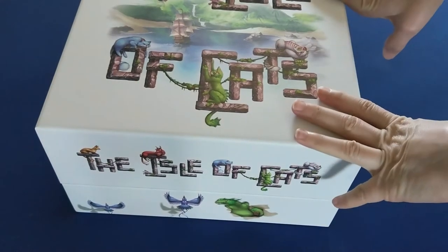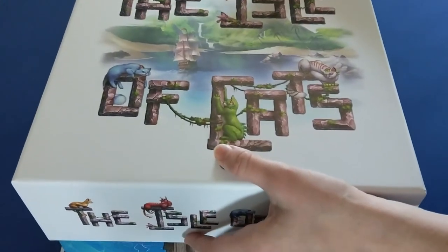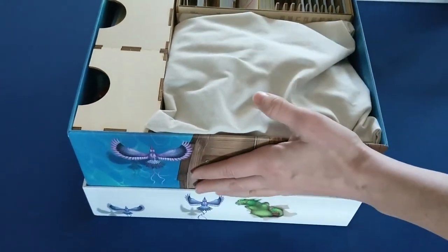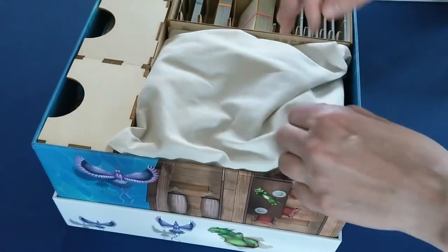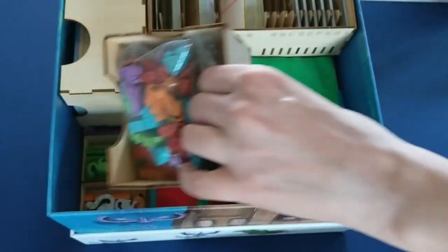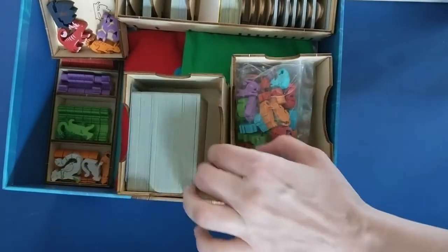I now have everything put together and loaded into my big box for the Isle of Cats. This is so freaking heavy it's going to sit on the very bottom of my shelf, because I don't want to even risk putting this onto a shelf. The rule books fit right on top. When you open it up, we've got the bag of all the cats here. On the sides, we have two boxes that hold the deck cards. My deck is unsleeved, so if you have a sleeved deck, the assumption would be that both of these boxes will be needed to hold your deck.